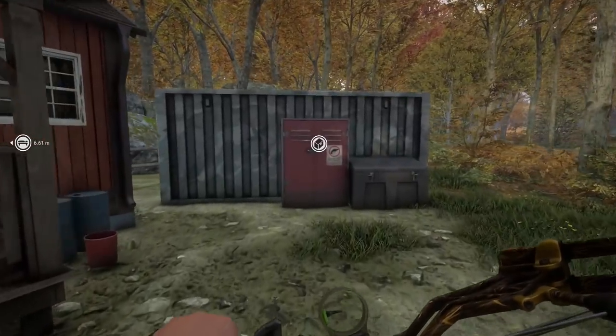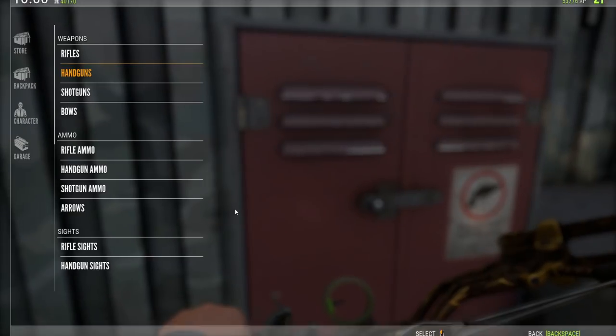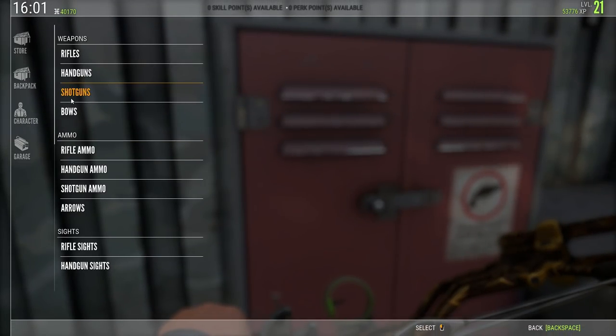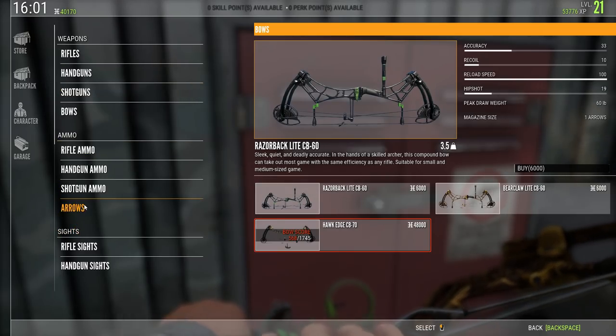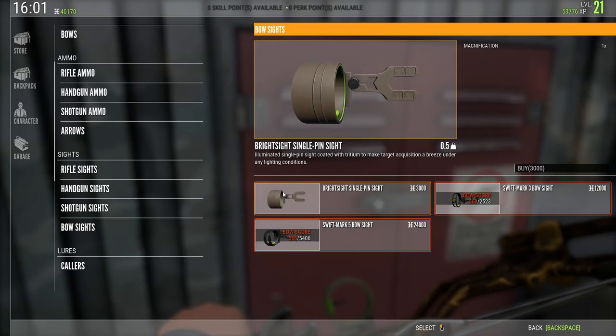Did you buy the new sight? No, have you? Yeah, I already had it. Let me go to it then. It's the same sight, it just lights up. It's pretty cool looking. It's the bright sight single pin sight, 3,000. This better be good. That hurt — 3,000. Let's see what it looks like.